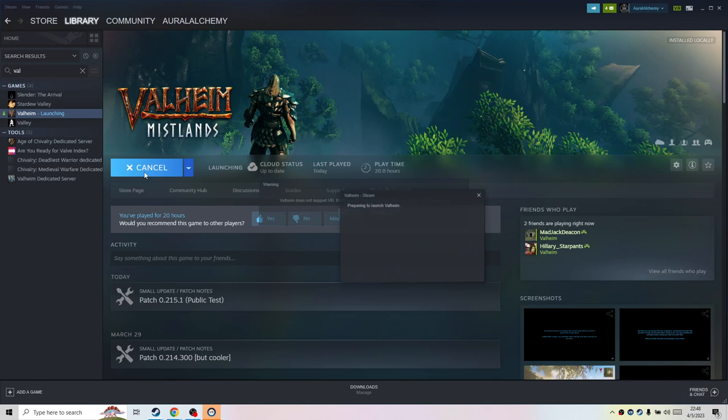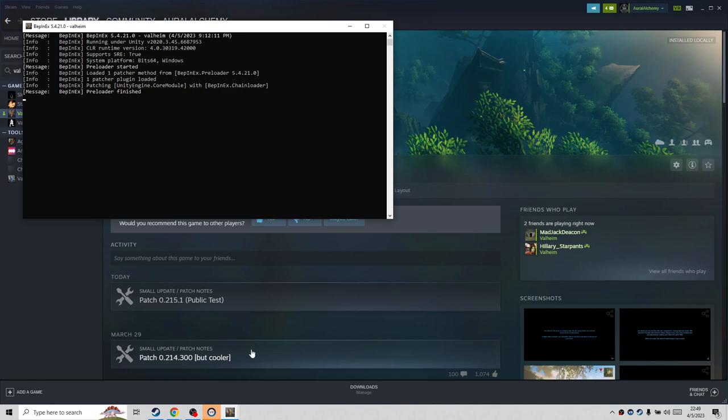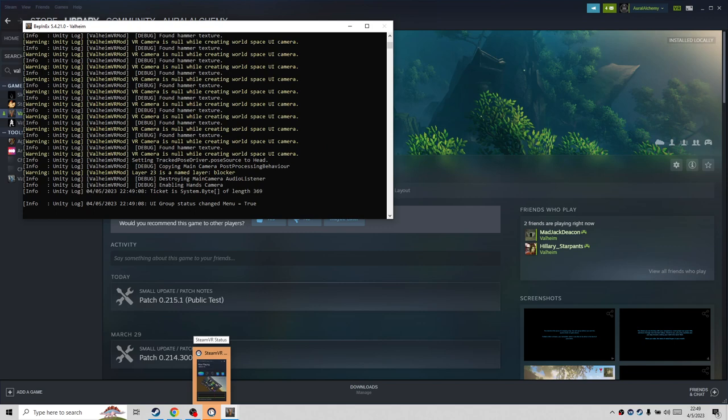Hey, so I'm trying to get Valheim to run in VR. I'll show you guys where I'm at and let me know what I'm doing wrong. I installed all the mods — I'll link the guides below — but I installed all that and copy-pasted everything from GitHub, and everything went just fine.